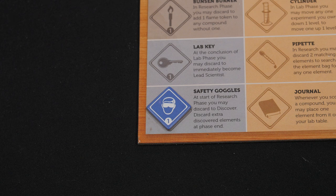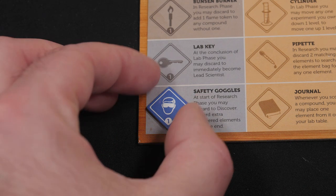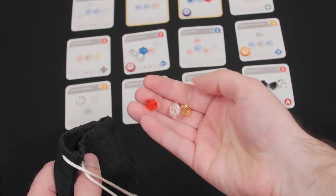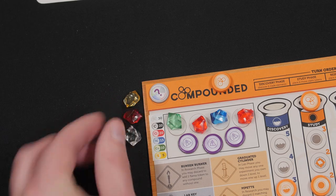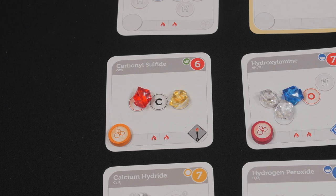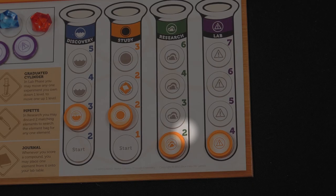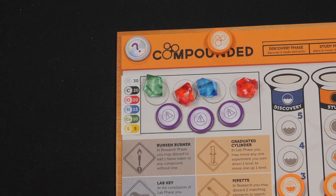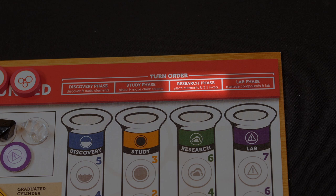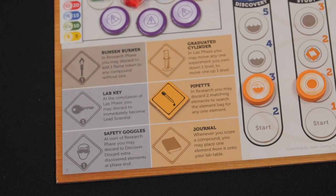Let's go over your lab tools. Safety goggles: you can discard safety goggles at the start of any research phase to discover a second time that round. These elements should be kept separate from those currently in the element storage area. The scientist may place these elements in the research field along with elements from their workbench, but can only place as many as their research experiment level allows. Any remaining safety goggle elements are placed back into the element bag. Scientists may not trade safety goggle elements using the three-for-one trade or the pipette tool.